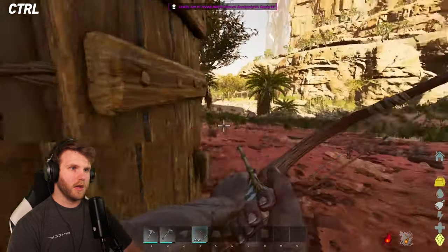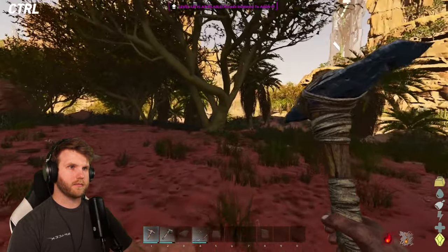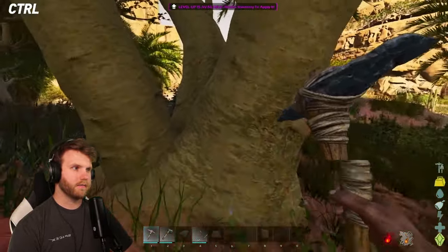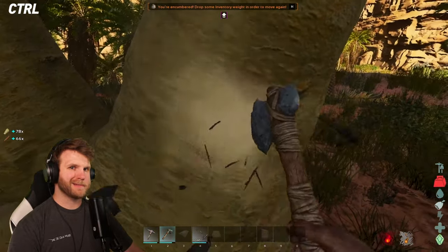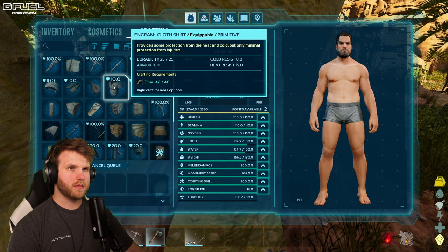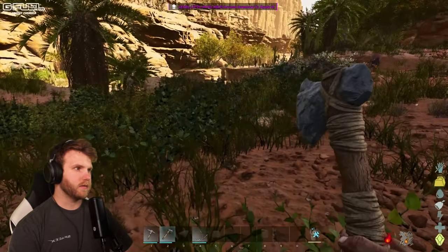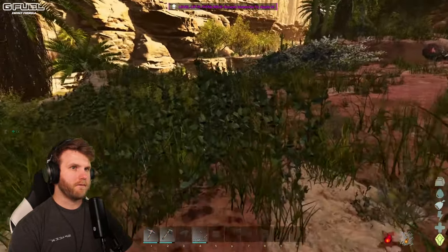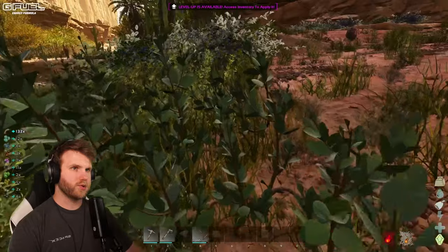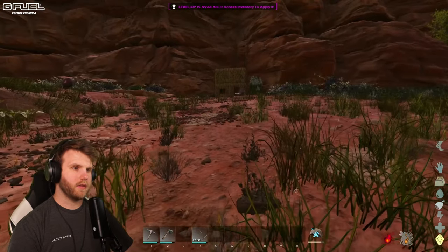Just a little bit more thatch and wood — I just need to hit a tree once on each angle and then we'll be fine. Yeah dude, I'm fuzzing out — I'm getting heat stroke low key. Let me make two storage containers. I need more fiber — let me make the rest of the cloth clothes. That should be all the cloth clothes I can make.